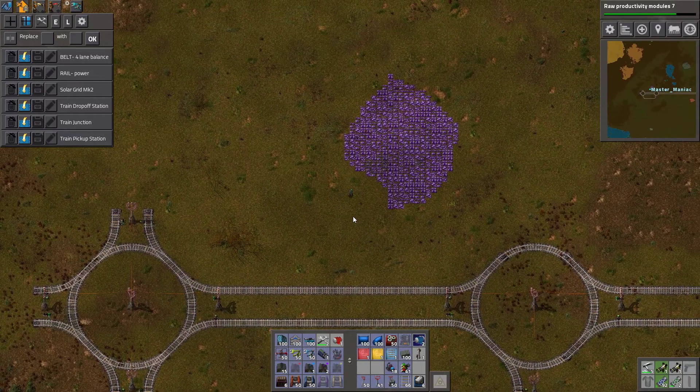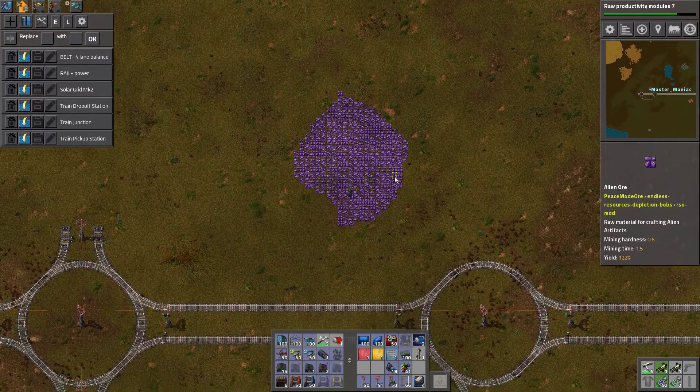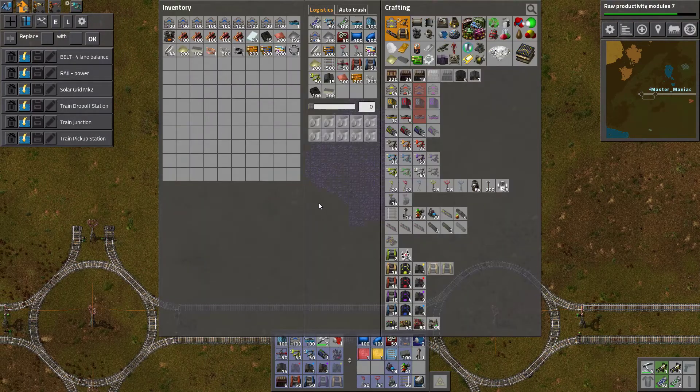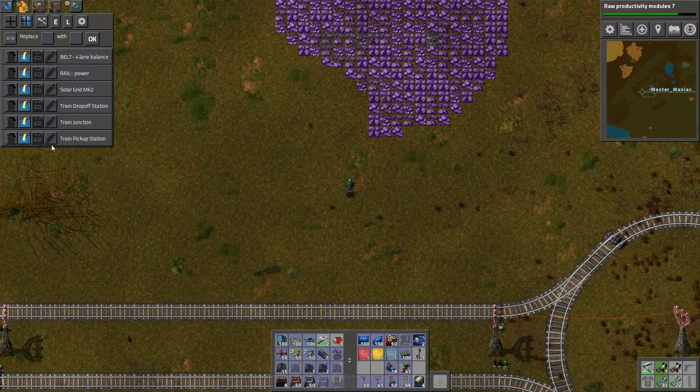What's up, my faithful minions? This is Master Maniac, and I'm back for another episode of Factorio with Bob's Mods. I'm here at our alien ore deposit — the one that we actually have — and I'm about to set up a station.